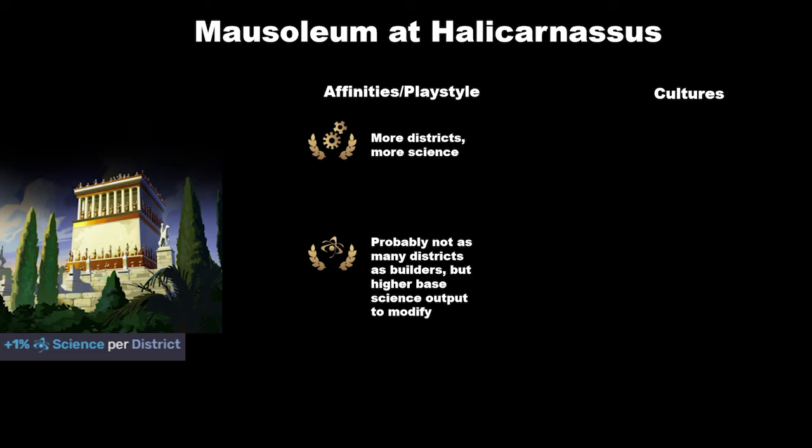With builders in particular, if you have a city largely focusing on science output — say it has specialized in producing research quarters — you can put down the Mausoleum there for maximum effect. Because you're a builder with the capability of building more districts, you can activate your builder mode to convert your science output into more districts. And because you have a lot of research quarters, you're boosting the amount of science you get more than you would in other cities. The Mausoleum is pretty good for builders by nature of the fact that you're likely to have more districts.